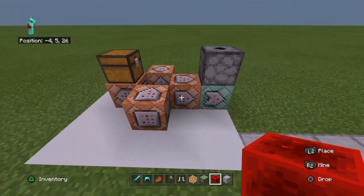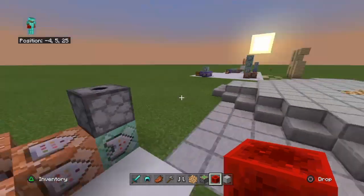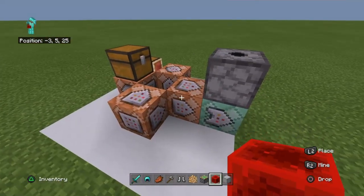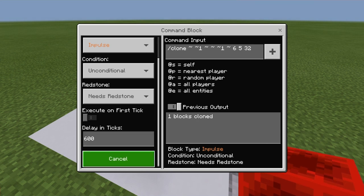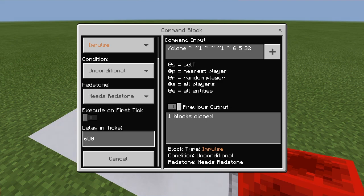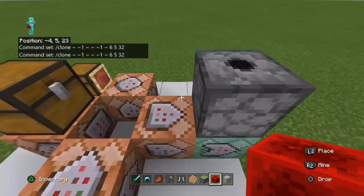That would be it if you're doing an automatic system. But if you're using the boss builder, you're going to add another command from this 600-tick one. You can customize that. You actually don't need this extra command — you can just put it right there.